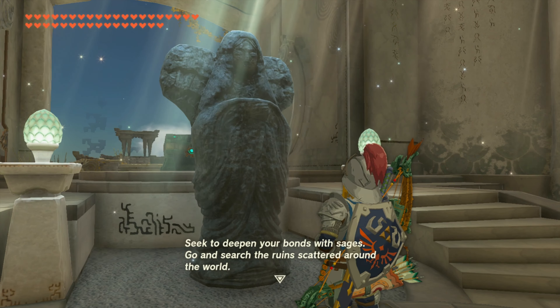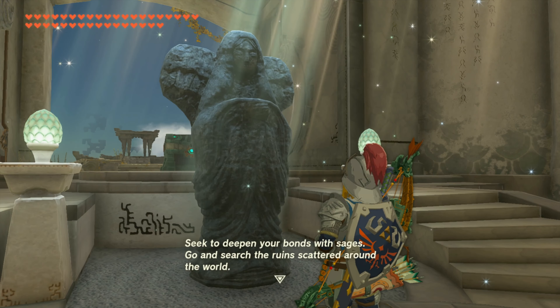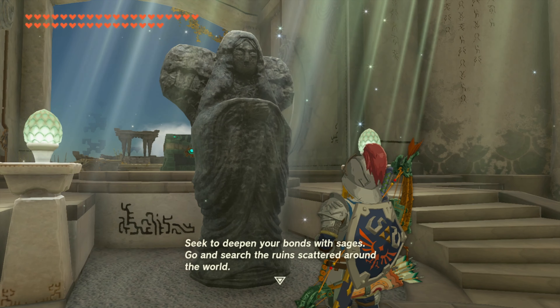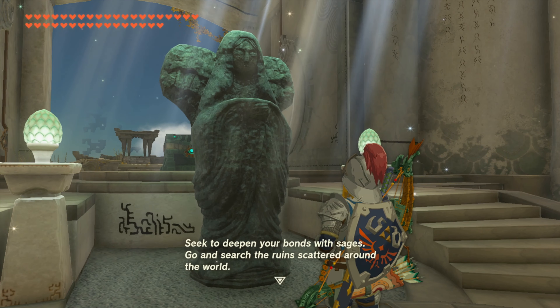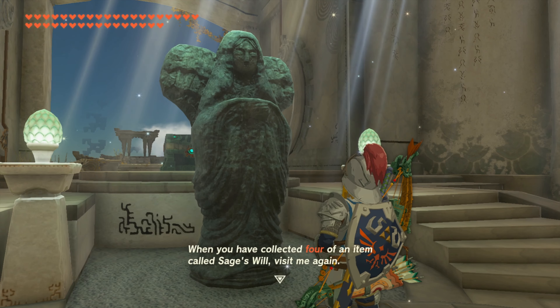It shows us that our hearts and vigor are as high as they're going to get, and tells us: to seek to deepen your bonds with the sages, go and search the ruins scattered around the world — when you have collected four of an item called Sage's Will, visit me again.